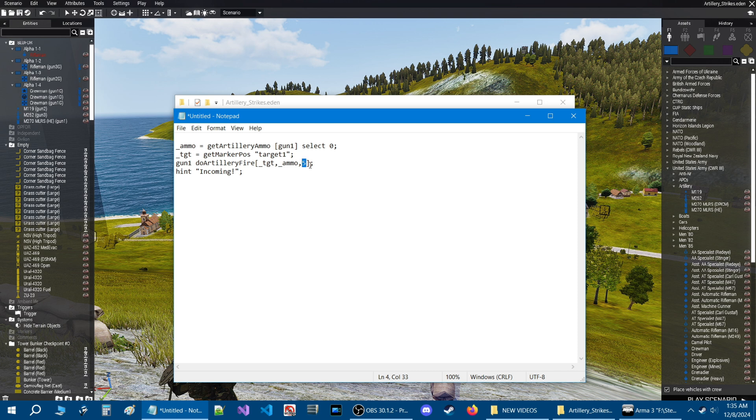The hint "Incoming!" provides feedback when you walk into the trigger, confirming it activated. The point is that sometimes in the editor a trigger isn't set properly — it could fail to trigger, or it's not wide or big enough for the player to enter. This is just a check to make sure the trigger works. I wouldn't put this hint in your final mission; it's just for testing.